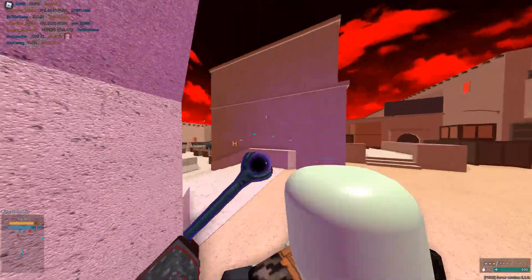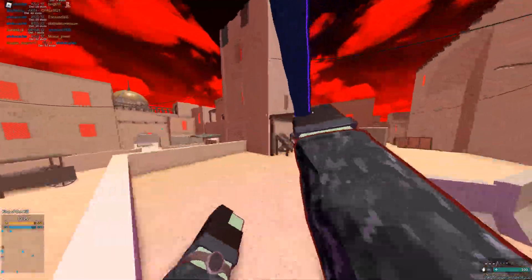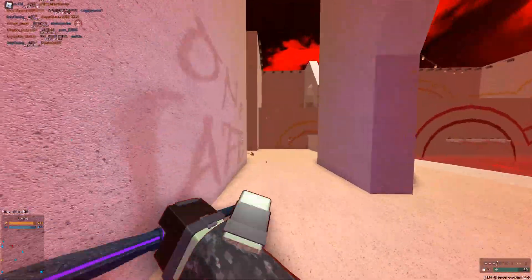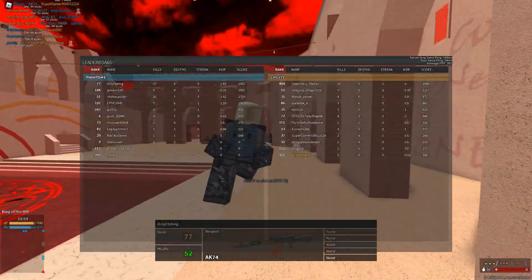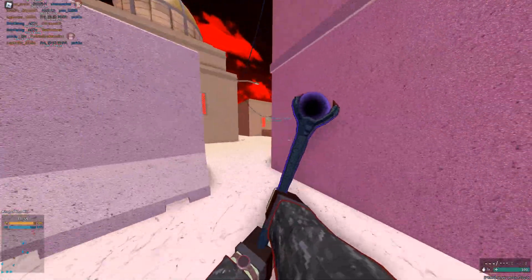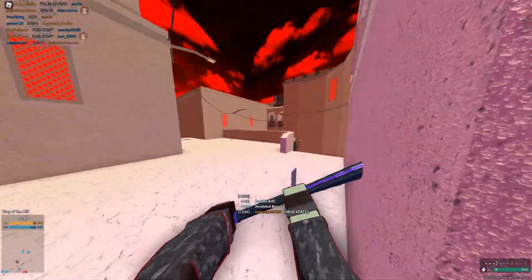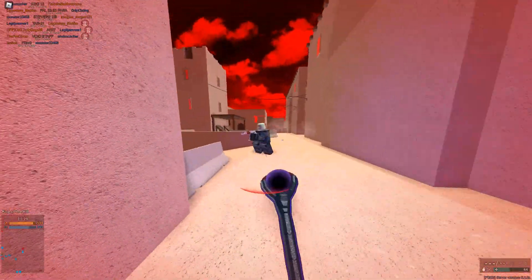This might as well be the worst addition — the least effective addition added to Phantom Forces, because this is garbage. The normal way? Just punch — bonk — and he doesn't die. I'm going one and six because this might be the worst melee I've ever had. At least you could kill people with the morning star because that front stabs and back stabs. Meanwhile this is just garbage — it doesn't work.